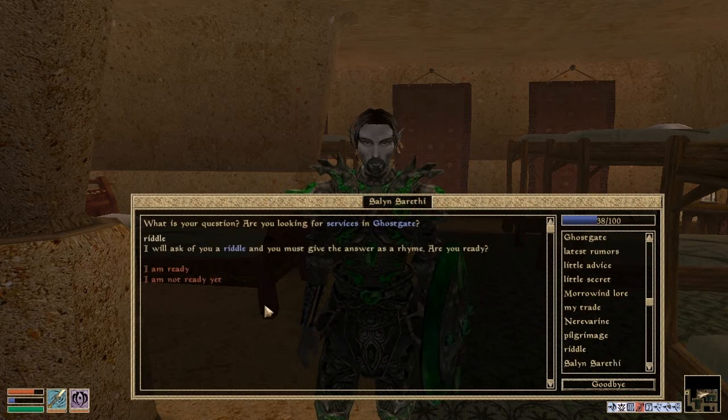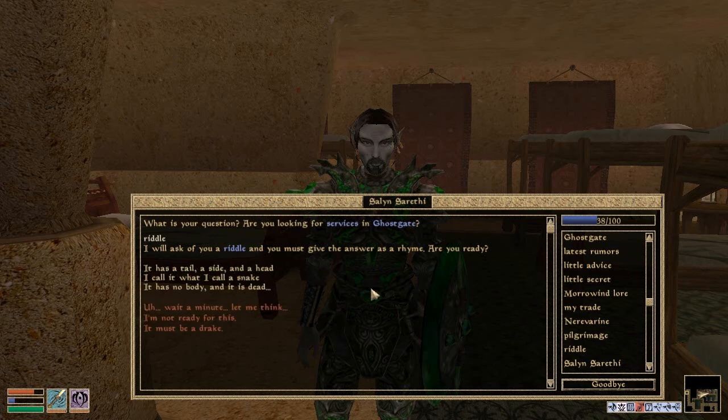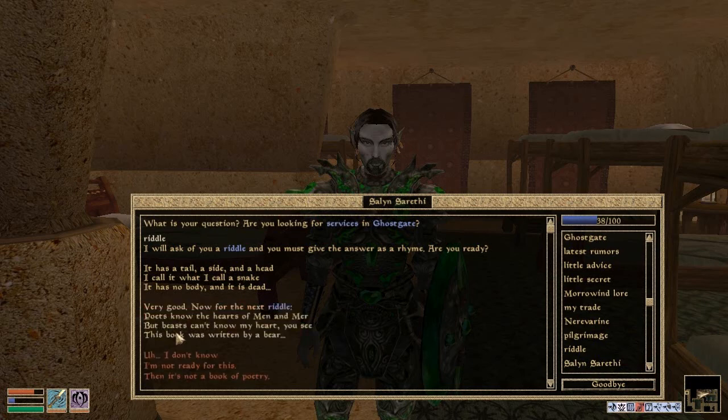Riddle — I will ask you of a riddle and you must give the answer as a rhyme. Are you ready? I am ready. It has a tail, a side, and a head. I call it what I call a snake. It has no body and it is dead. Oh, I'm not ready for it. Well, there's only one answer — I thought it would be a series of answers. It must be a drake — I call it what I call a snake. It must be a drake. Very good.